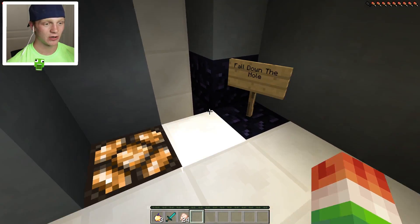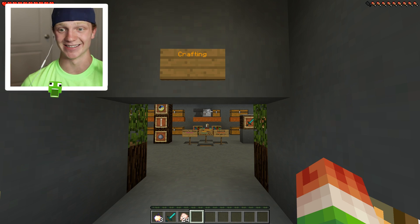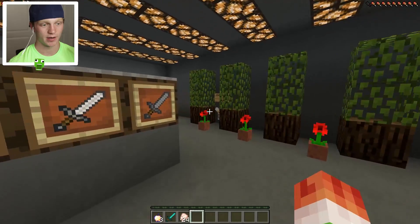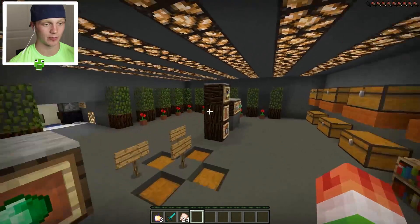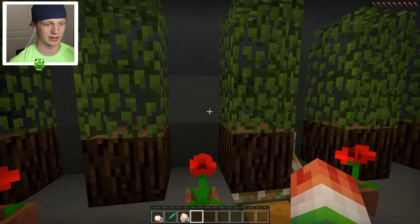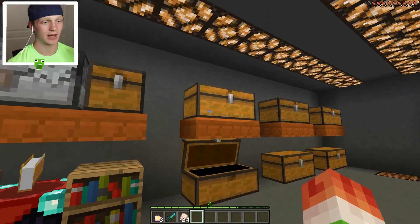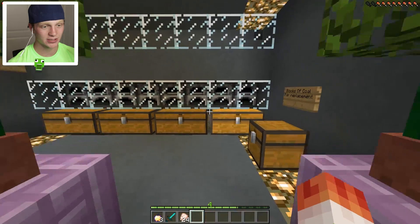Does this house ever end? Fall down the hole - oh my gosh! I did not expect this house to go this crazy. This is a massive crafting area. Watch for hidden switches. Industrial furnace this way. There's a furnace and a crafting table right there, that's pretty nice. And this over here - I'm not sure what this is, I think it's just for show. There's a chest - and behind this is just some redstone. This is a massive chest room!